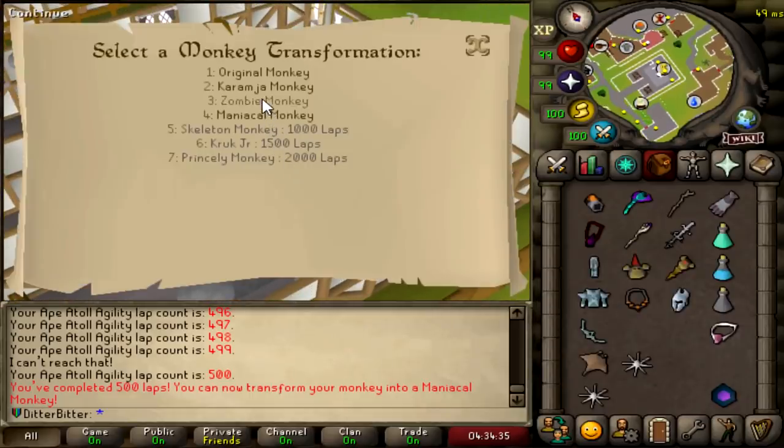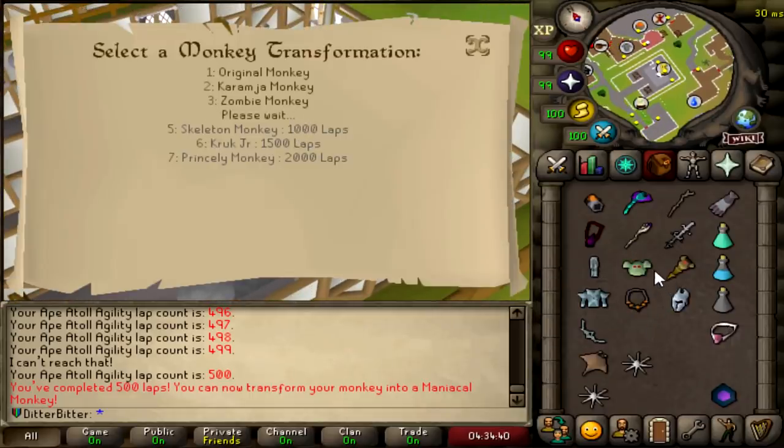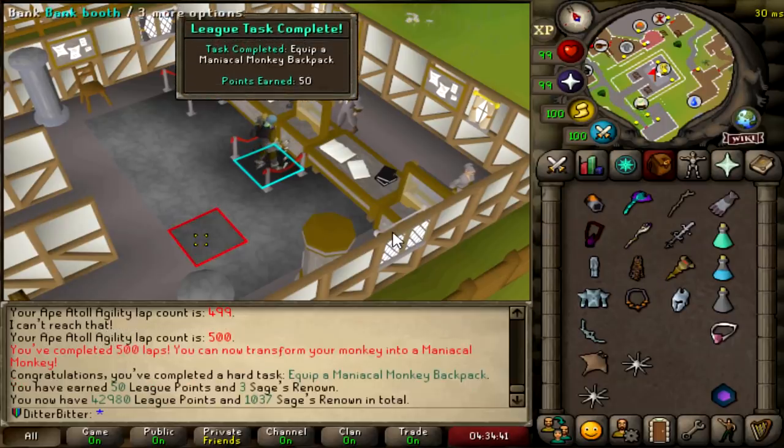How does this piece work? Transform zombie monkey? I need to make it a maniacal monkey. 50 League Points — equip a maniacal monkey backpack.